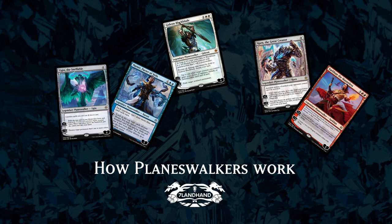War of the Spark is here, and it's all about Planeswalkers. Seven Land Hand are here to tell you how they work in under three minutes. The number one question I get asked from new players is: how do Planeswalkers work? They work differently to all the other cards in the set, and in War of the Spark there is a Planeswalker in every pack, so let's dive right in.